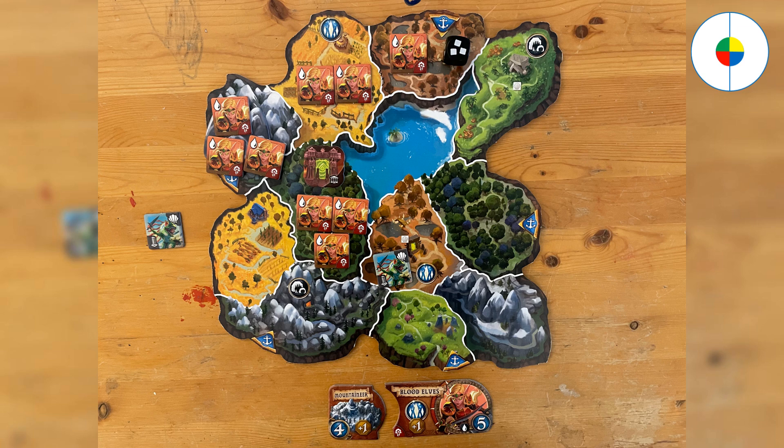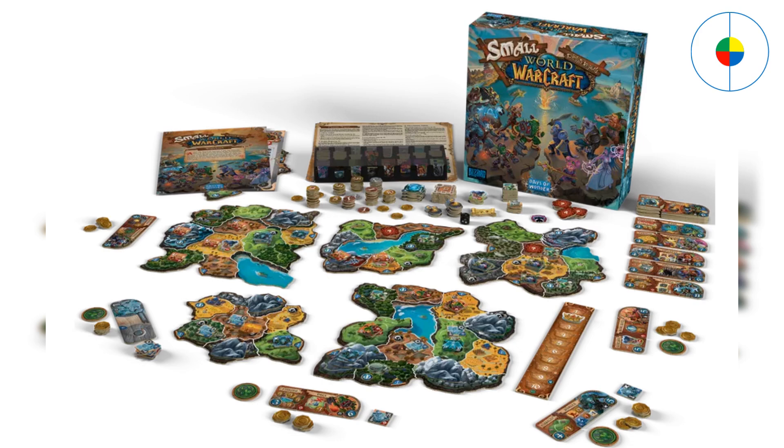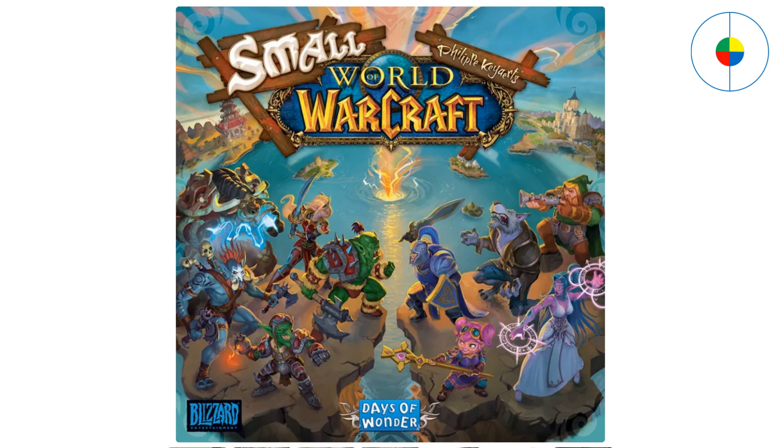In this turn, you can get 8 victory coins in total — that's a very good start. These are the most basic rules; you can read the rules booklet for more detailed information. It doesn't seem easy at first glance, but when you get familiar with the rules, it's not that hard. In the end, the player with the highest score wins the game. Small World: World of Warcraft costs about $90, or you may buy a second-hand copy for about $40, which is a great price for lots of fun. Thanks for watching.